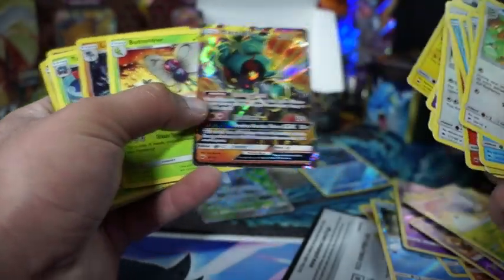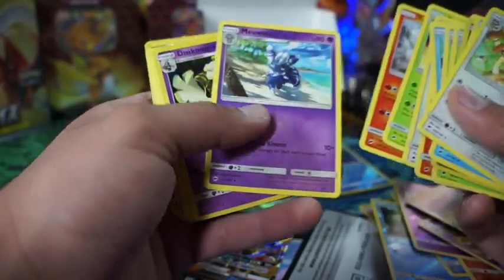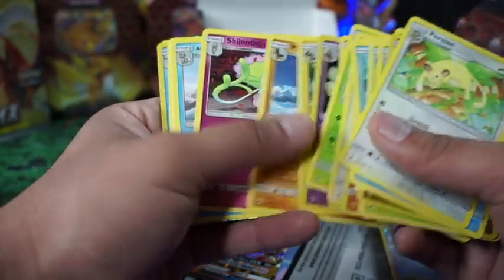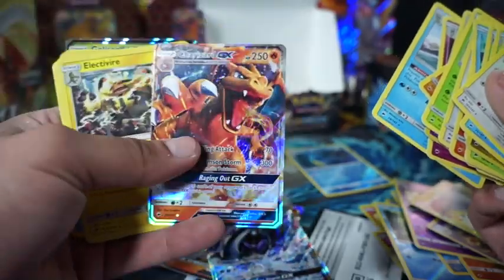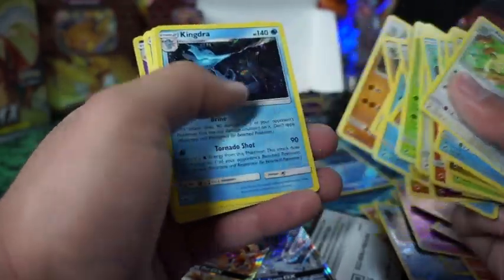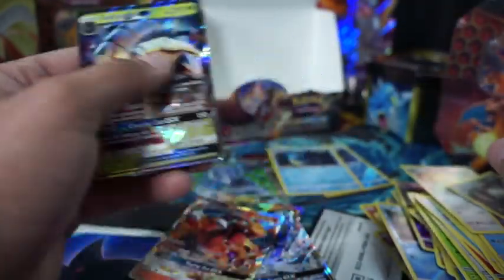Raichu, Marshadow GX, Butterfree, Lucario, Ferrothorn, Meowth, Dusknoir, Electross, Mudslide, Xenoidic, Ninetales, Tapu Fini, and we got the Charizard right here. Electivire, Lycanroc, Lycanroc, Kindra, Eradicate, Polyslant, and Galospeed.